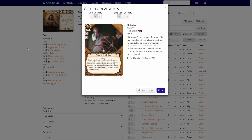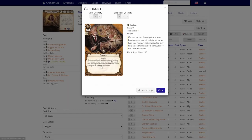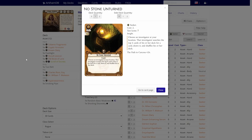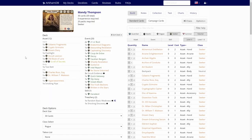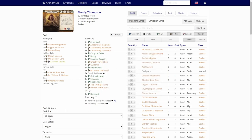Ghastly Revelation — yeah, if we are desperate we can just die. Guidance — no. Intel Report — no. No Sun Unturned — at least Mandy can utilize that a bit. Of course, Mandy's Occult Evidence. We are playing the 30-card version, so there should be only one of these.